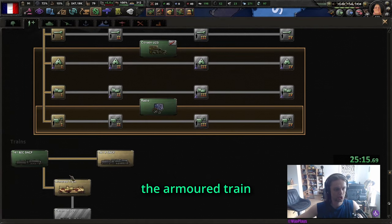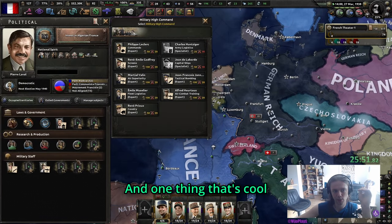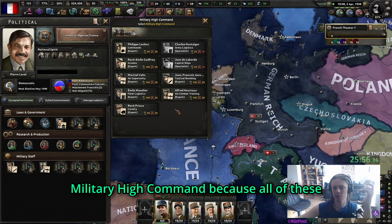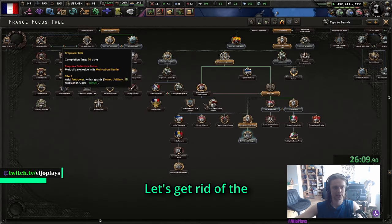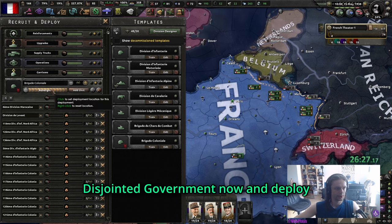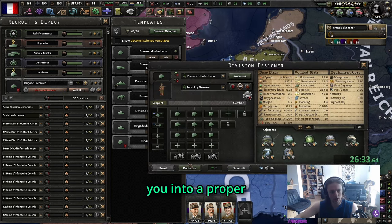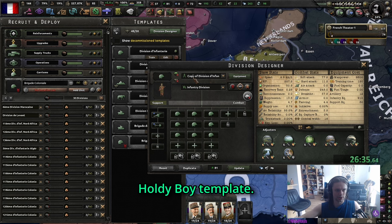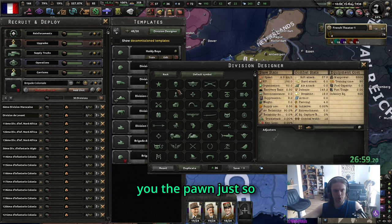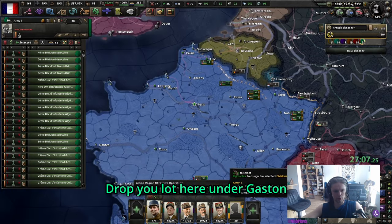Let's get the armored train as well as the Algerian force. One cool thing about France - you don't need to spend anything on military high command because all of these are poor anyway. Let's get rid of the distant government now and deploy all of these things. Next, I'm going to turn them into a proper holy boy template - that's fine for now.